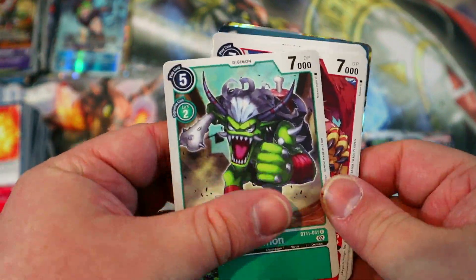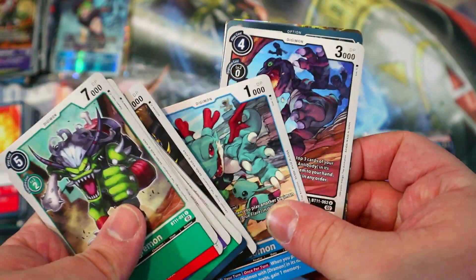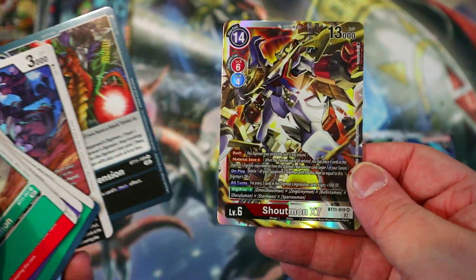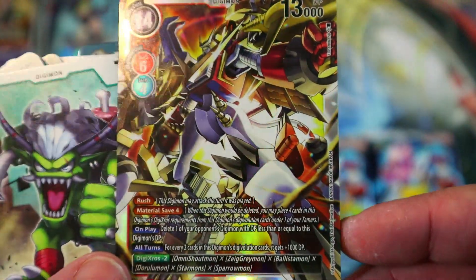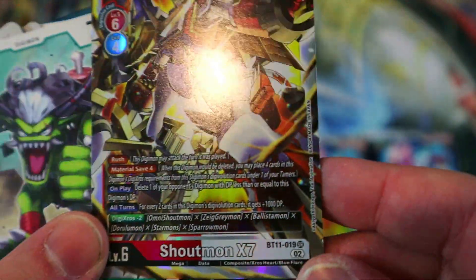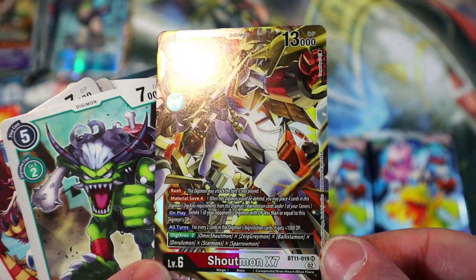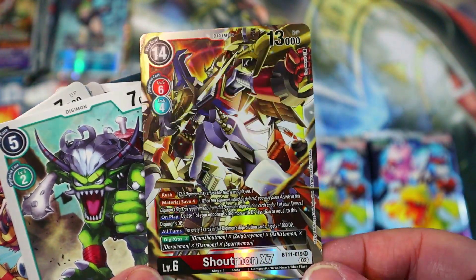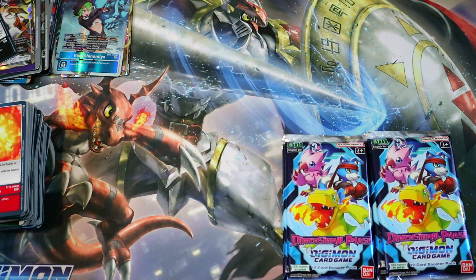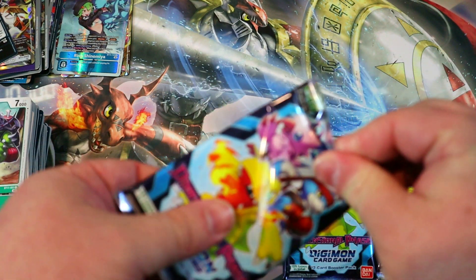Let's keep on flipping through these cards. There's the Agumon X Antibody — haven't pulled one of him just yet. And Shoutmon — is he the other secret rare? Actually he's just a super rare; I don't know why I thought he was. Shoutmon X7 — that is another deck I'd like to try out, but I didn't really get any of the last set, so I have a lot of the Shoutmon crossheart stuff to get to build that deck.